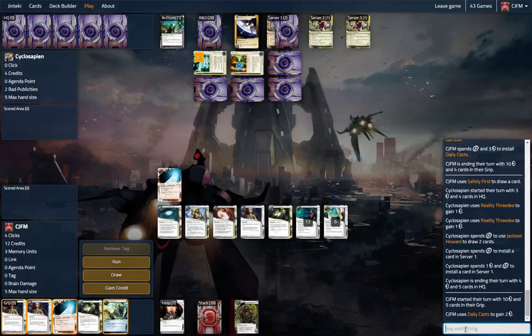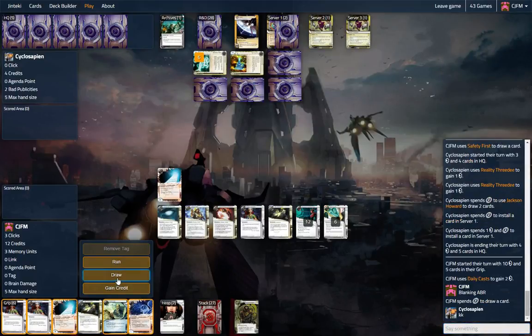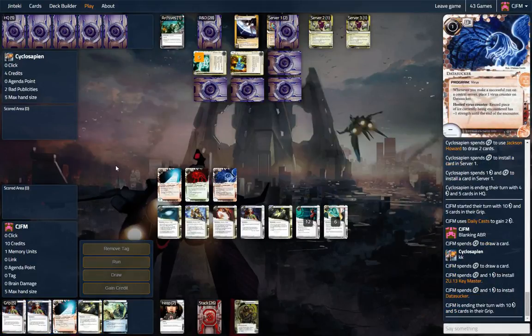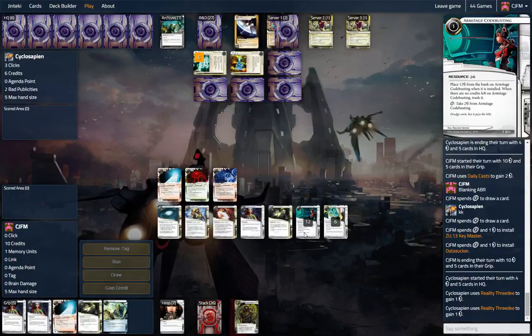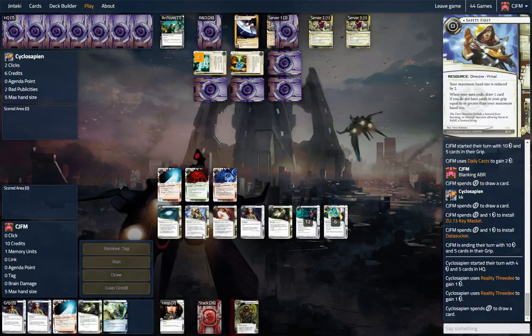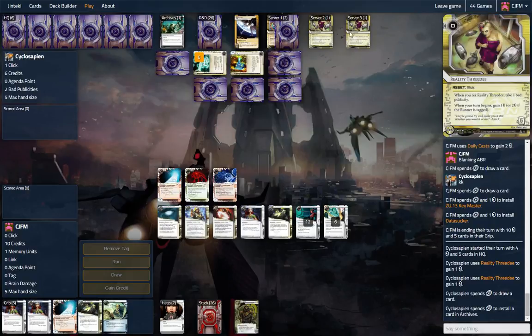Blanking ABR. Let's draw. That's pretty good — just get set up. Unless this is double Little Engine, I think we're going to be okay. It very well could be double Little Engine — that would be somewhat obnoxious, but what can you do? So far we've gotten every single draw from our Safety First. This card is just so good in non-Scorch deck matchups. I don't know if we're playing against a Scorch deck right now.